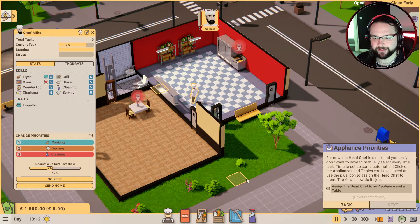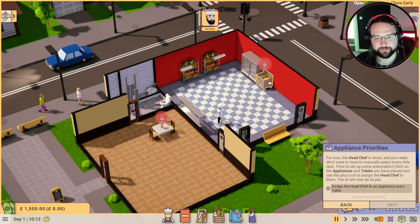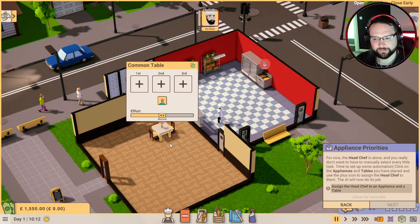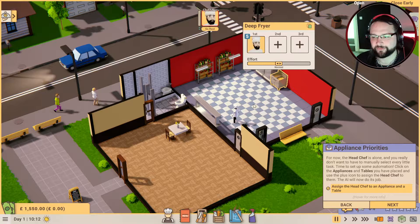The character panel provides a summary of skills and thoughts. Their thoughts: happy to be here, this place is squeaky clean, full of energy, nobody likes this restaurant. For now the head chef is alone and you really don't want to have to manually select every little task - time to set up some automation. Click on the appliances, tables and chairs you have placed, and use the plus icon to assign the head chef to them. So Chef Mike will do this job.